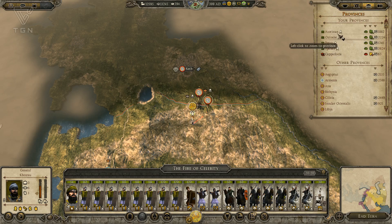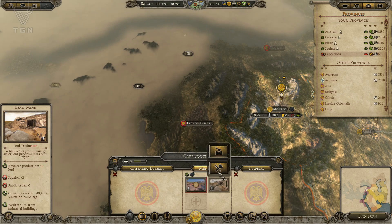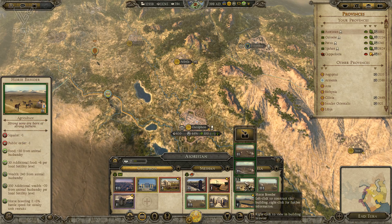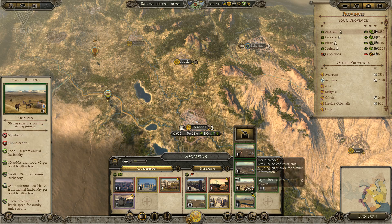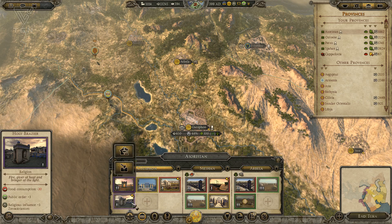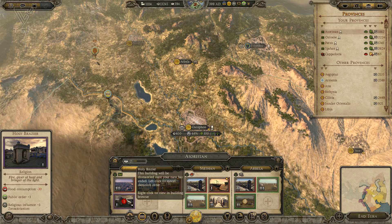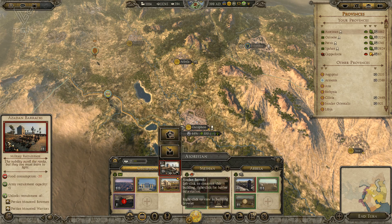Let's head back to our building browser and kind of see what we need to do next. We need to repair what we just destroyed in Cappadocia. We can upgrade this farm here. Ctesiphon does have a cavalry corral, so let's build a horse breeder and use that. Let's go ahead and trash this temple building here and turn it into something that's going to be more worth my while.